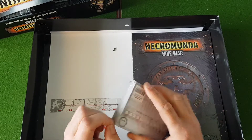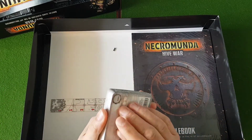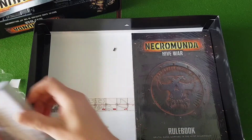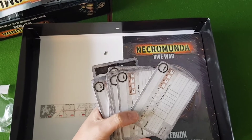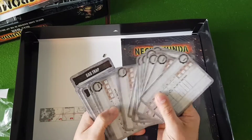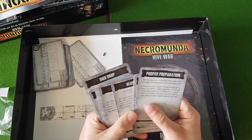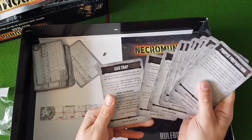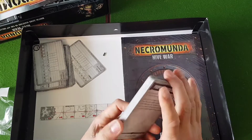We have the cards — let's have a quick look and see what is in these cards. We have our blank ganger cards that you can fill out for each of your gangs, and then we have tactic cards. These are all generic gang tactics, so no house-specific ones, which means everyone will get a chance to use those.